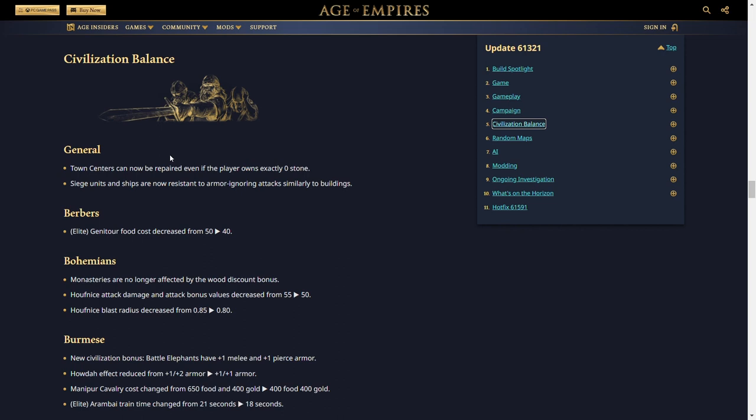For the Berbers, the Genitour food cost is decreased from 50 to 40 — a buff for the Berbers and all their allies. For the Bohemians, monasteries are no longer affected by the wood discount bonus, which is a nerf to their monk rush and also a slight nerf to their fast imperial strategy.